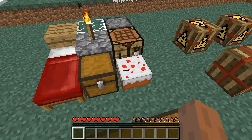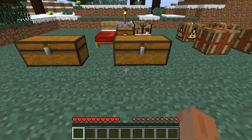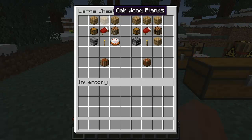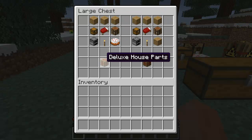The cake is optional, but we're going to talk about that in a second. There are two different crafting recipes. You can have this one and you'll get the deluxe house parts — with the cake, it makes a deluxe house.